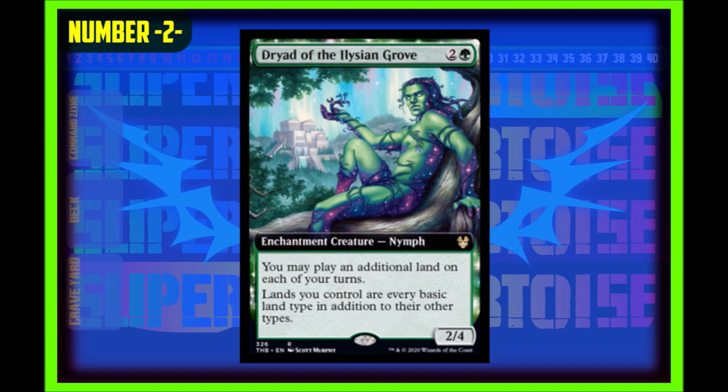Number two: Dryad of the Elysian Grove. A two generic, one green, two-four enchantment creature nymph. This is a really solid card. It says you may play an additional land on each of your turns, and lands you control are every basic land type in addition to their other types. This fixes your lands and helps you ramp. This card is insane and will see a lot of commander play. I want one for my cube because I think this is a really solid, not broken card.